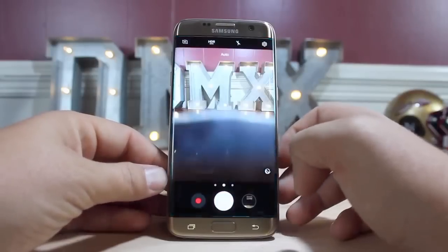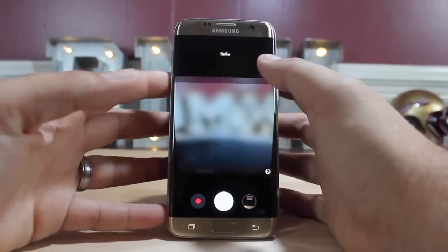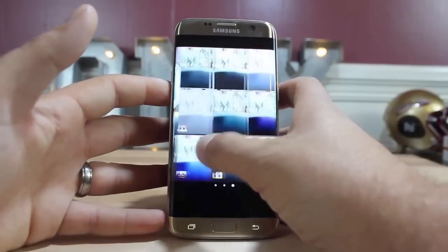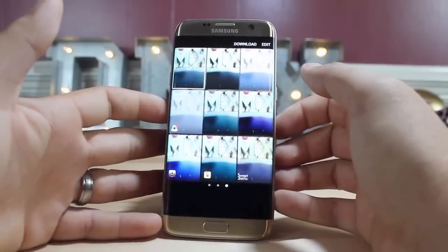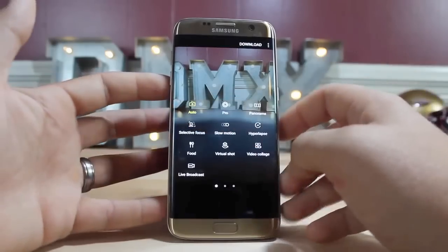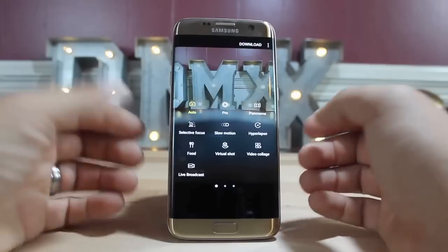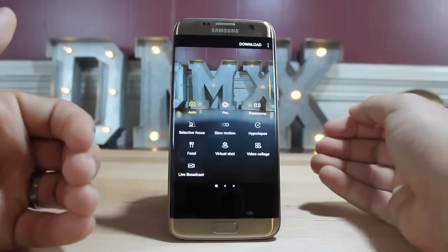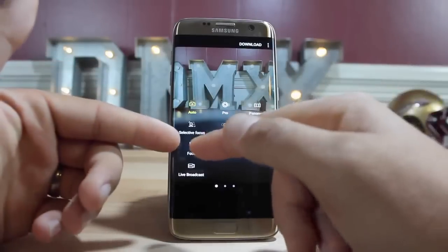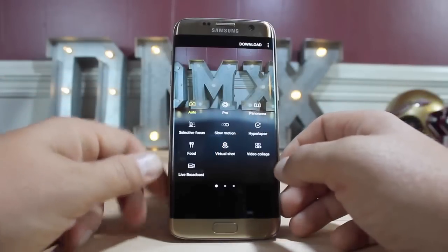There have been some changes to the camera app as well — it's more like the Galaxy Note 7 version. You can swipe up to switch to the selfie camera, or swipe down to go back to the rear-facing camera. Swiping to the left gives quick access to all your filters, and swiping right gives access to all your settings. You have auto mode, pro mode with options like ISO and white balance, panorama, selective focus for a bokeh effect, slow motion, hyperlapse, a food camera mode, virtual shot, video collage, and even live broadcast.